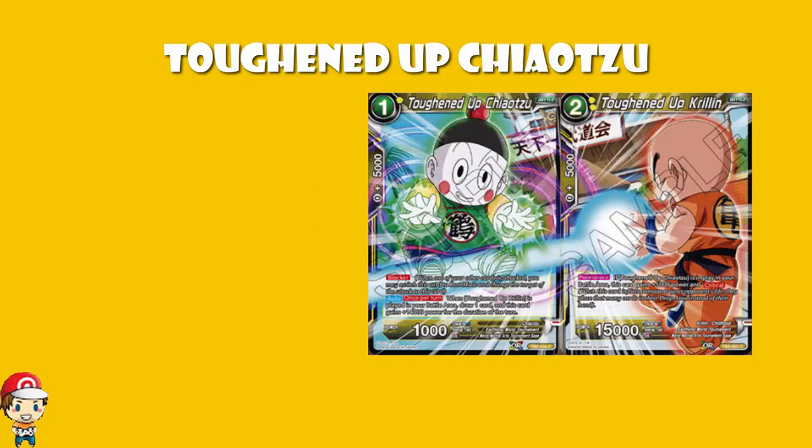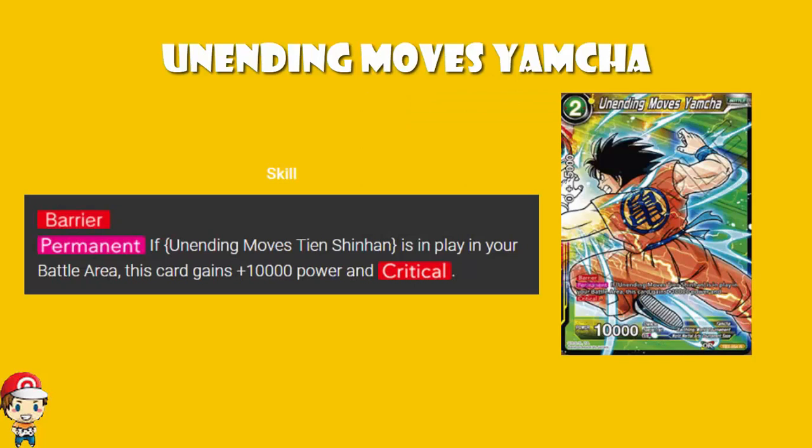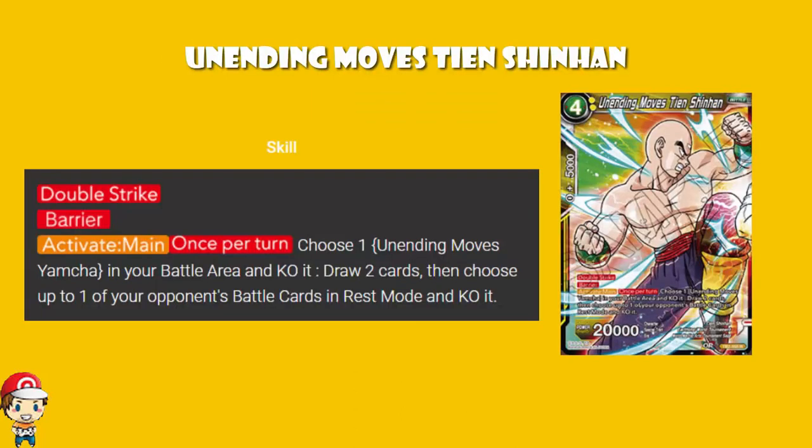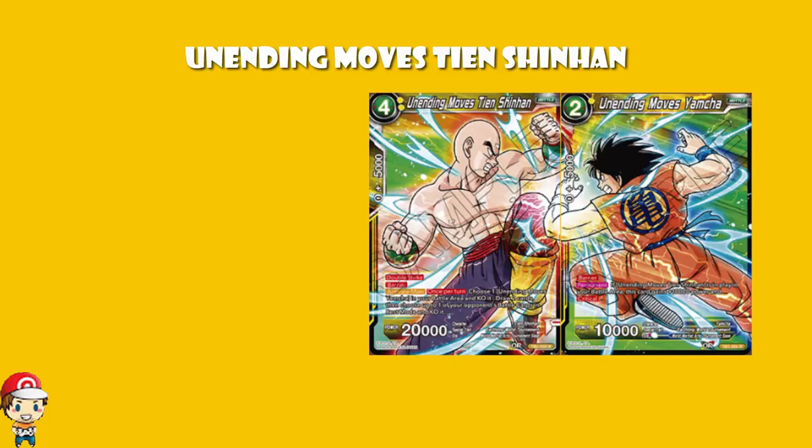We've got some Unending Moves cards here as well, although these are a little bit more expensive. Unending Moves Yamcha is a two cost, one must be yellow. It's got Barrier — quite nice, stops it being gotten rid of very easily. And if Unending Moves Tien Shin Han is in play, this card gets 10,000 power and critical, which means a two cost 20,000 power crit — the same as Toughened Up Krillin. Side note: look at the cards side by side — they make a little picture of two cards, which is really quite fun.